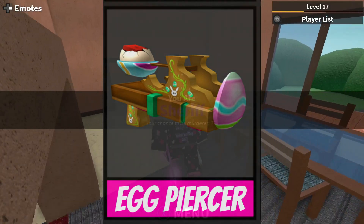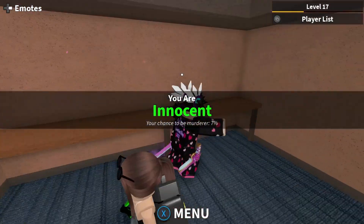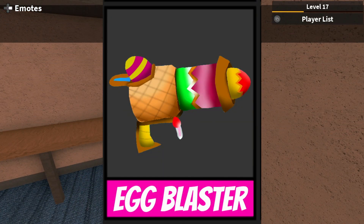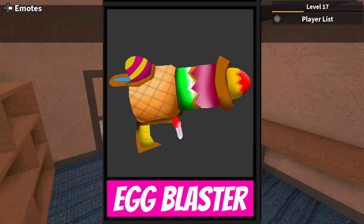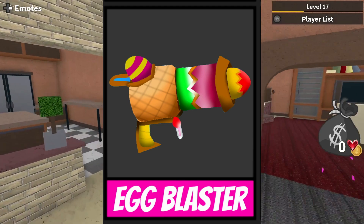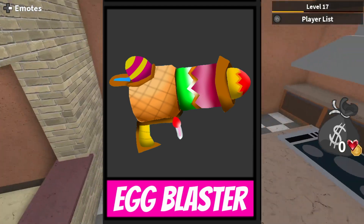On to the next and final design of the video: we have the Egg Blaster. It looks very similar to the blaster gun if it were Easter themed, and also the laser gun. Very nice design overall — I think it'd be really, really cool.